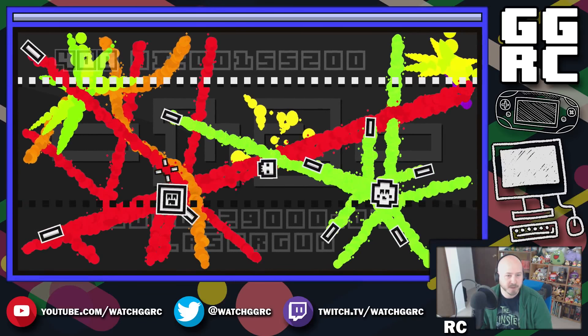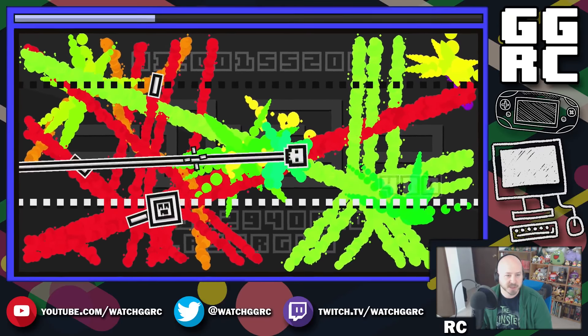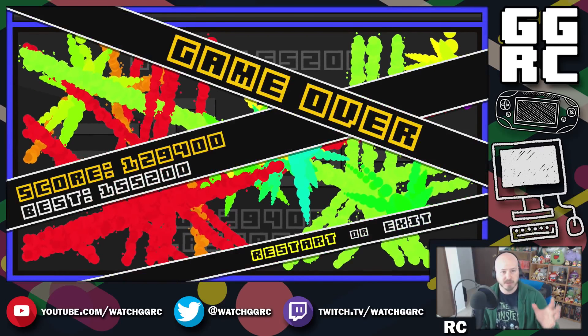One thing I would have done a little bit differently is at the start of every round, considering the level gets covered in all kinds of different colors, they should have started the background off with some color — whether it be green, yellow, or red — just one color to differentiate yourself from everything else. Because having a black background and then making the enemies, bullets, and yourself black and white can get pretty confusing.